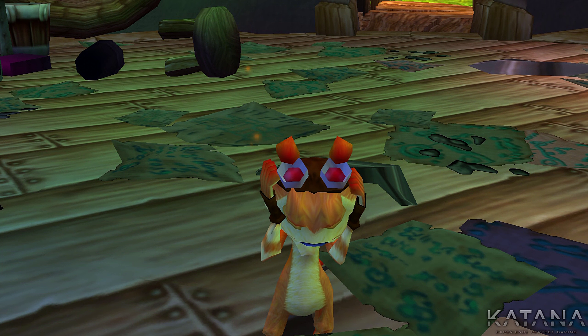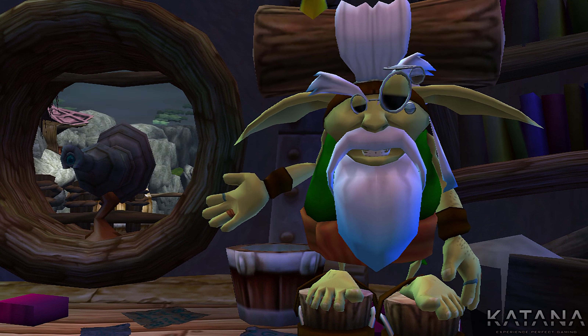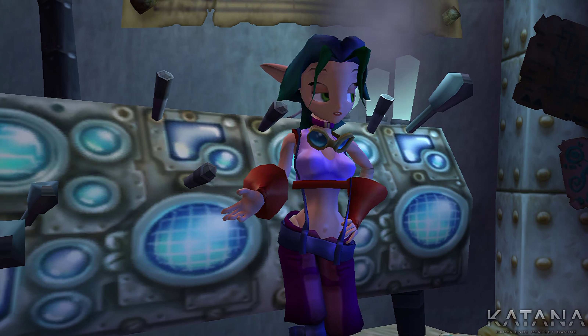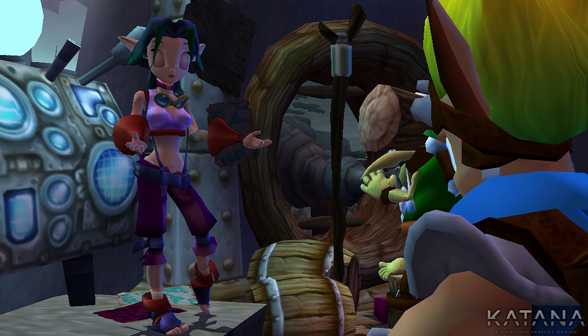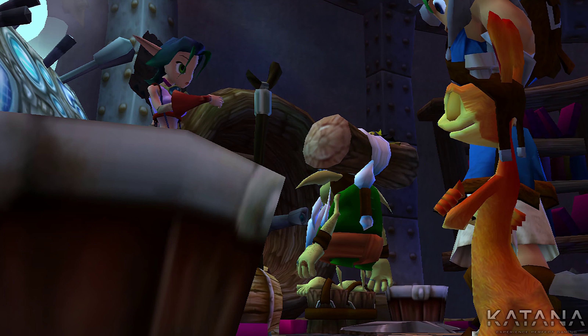And, Daxter, start cleaning up in here! And don't forget the corners! Apparently, the Precursor structure just off the coast leads to an underwater lost city. The Blue Sage has been trying to figure out how he can bring one of the chambers to the surface. But he was never successful. You should check it out.